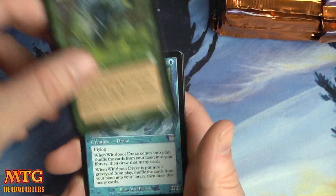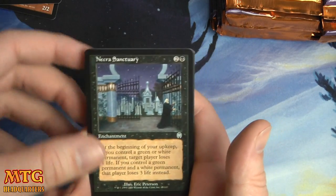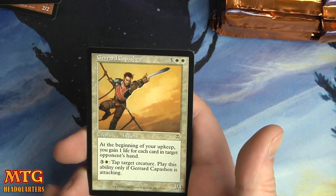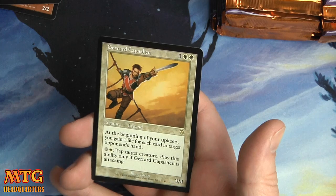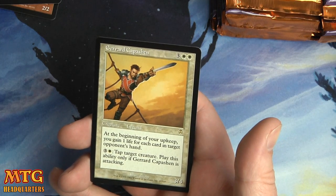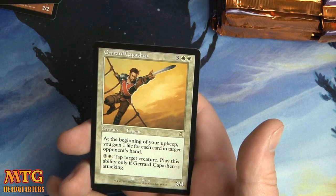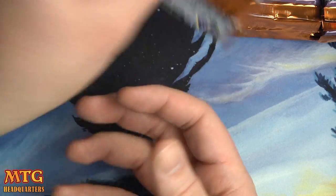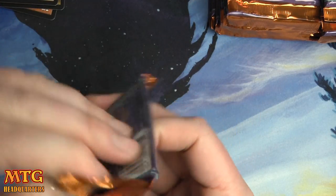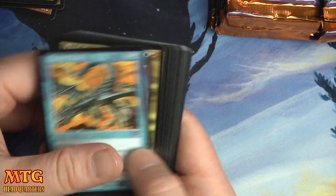Cavu Hauler, Whirlpool Drake, Necro Sanctuary, and Gerard Capuchin — three and two white, 3/4. Whenever your upkeep, you gain one life for each card in target opponent's hand. Pay three and a white, tap target creature — play this ability only if Gerard is attacking. It's a very good ability. Tapping stuff down is always good.